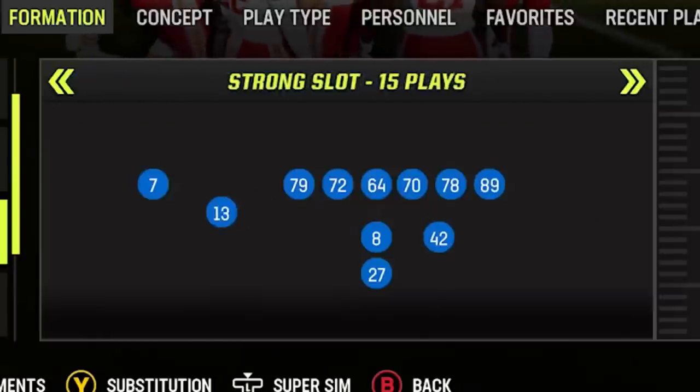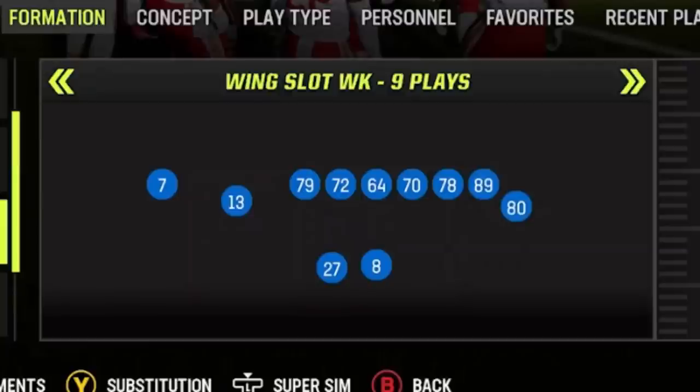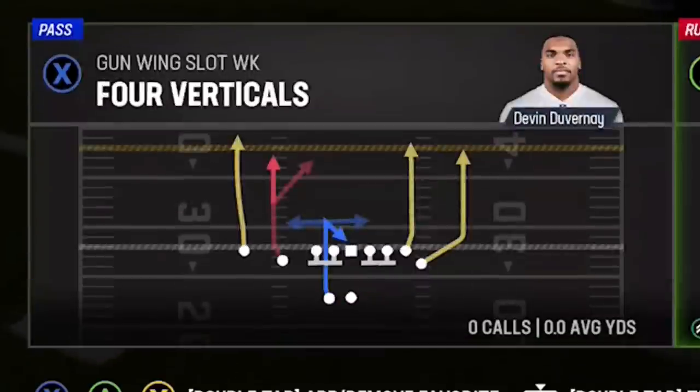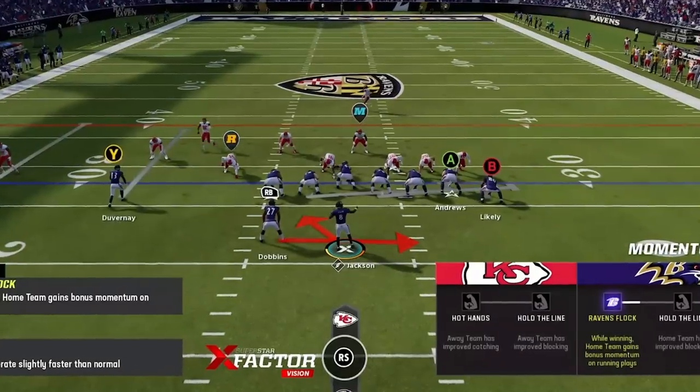The first play I'm going to show you today is a run play out of the Baltimore Ravens playbook. The formation is called the Gun Wing Slot, which can be found in lots of playbooks, but the play I'm going to show you can only be found in the Ravens, and that is the Buck Sweep Read Option. This is a play I put out last year — it can really be one of the best run plays in the game if you have a fast quarterback like Lamar Jackson. There are really two different ways to run this play.